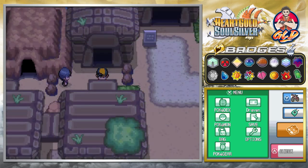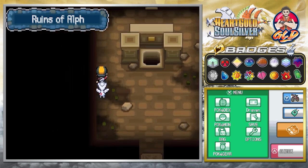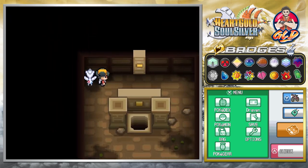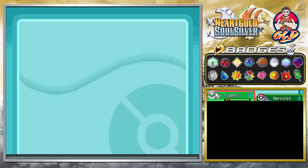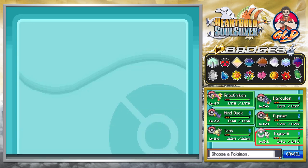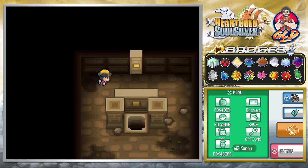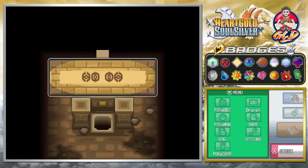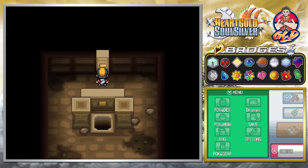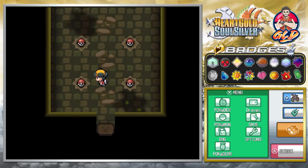We're back guys, and thankfully we didn't really go anywhere else when we used our escape rope. If I'm not mistaken, we have to put a Ho-Oh at the very front, go right here and it says Ho-Oh, and after that - bam - it opens up. Obviously you can't see Ho-Oh because it's too big for this facility right here, and you got yourself four more items.